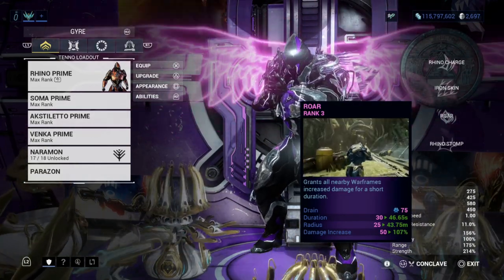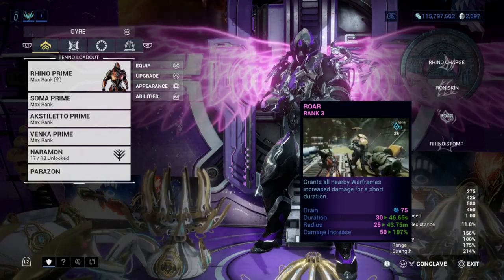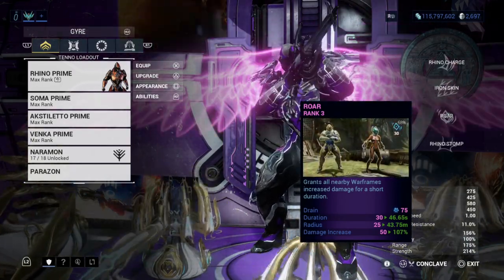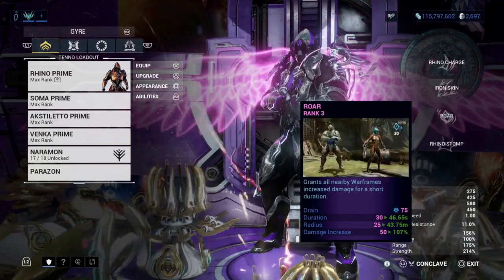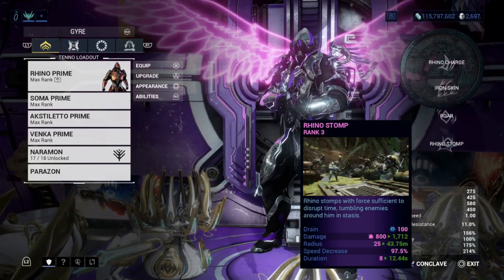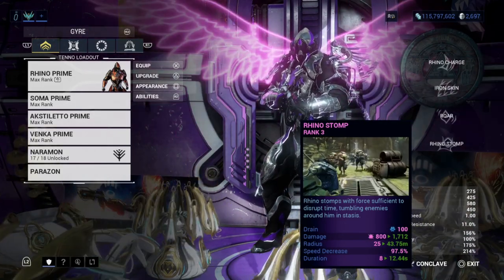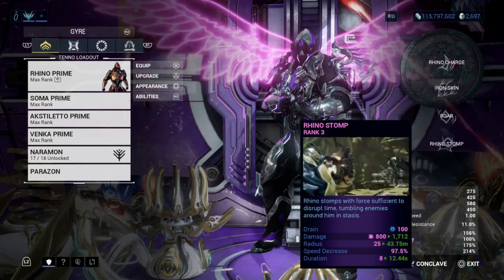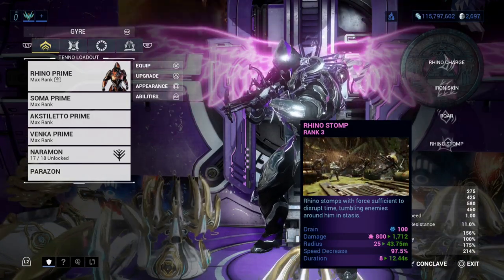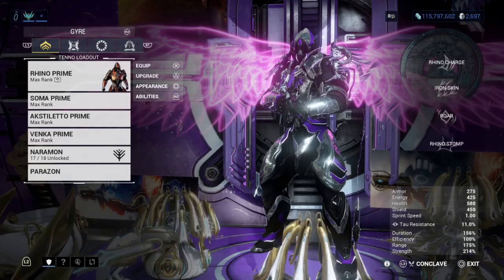Roar is a really great ability — it increases damage for any weapon you're using, and it buffs not just you but your allies as well. As long as you're nearby your allies, and with a good range build you can spread it even wider so everyone gets the Roar buff. Rhino Stomp is great for crowd control — it holds enemies in place and can clear out lower-level enemies you're surrounded by. Definitely pick up Rhino Prime as your prime warframe.